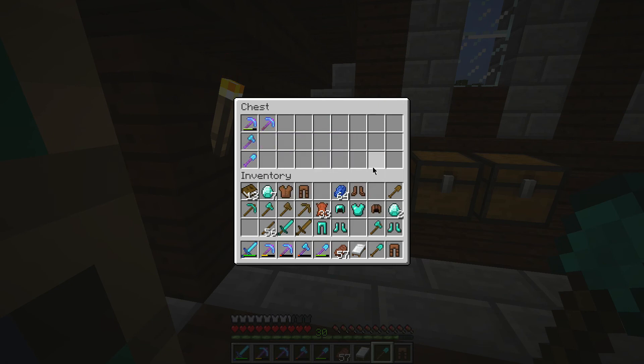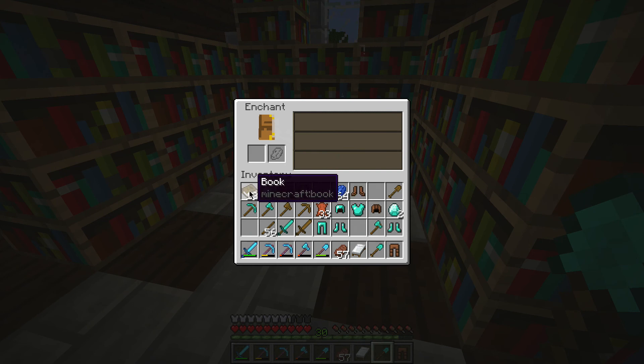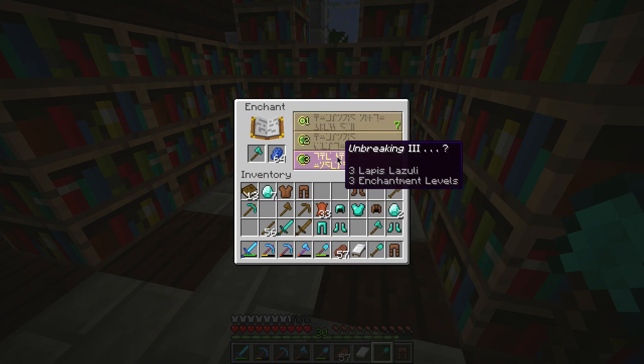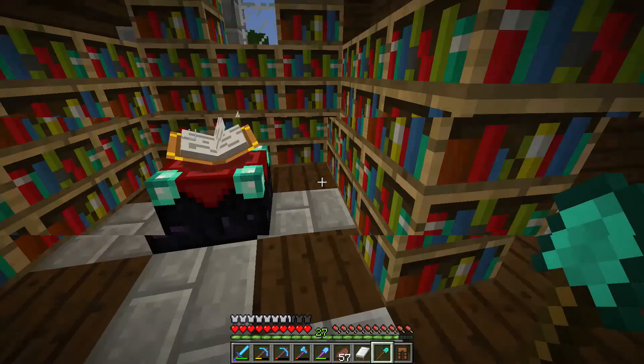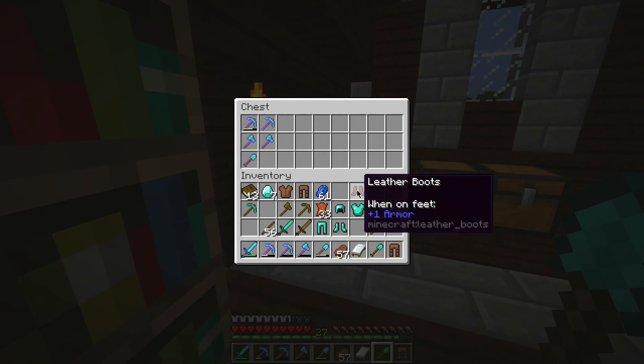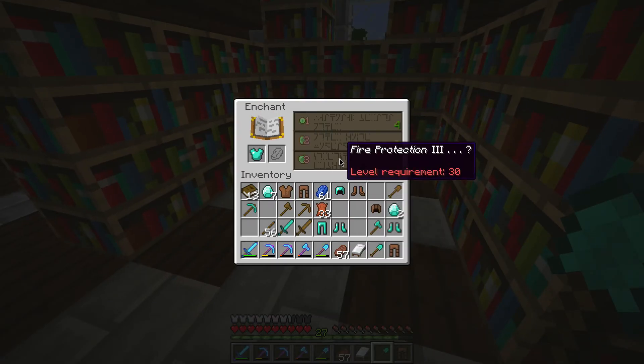We'll go with the axe — we've got Efficiency on there, but we don't have Unbreaking on it. Nothing else really worth getting here. So I think what we'll do is go with this one — Unbreaking and Efficiency, which is awesome. We've got another axe there. This is our tools chest.